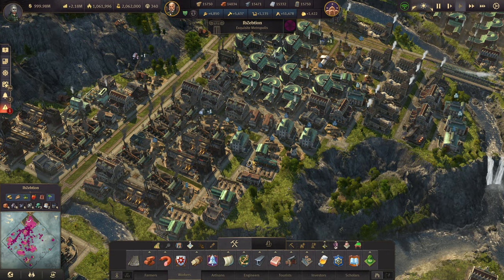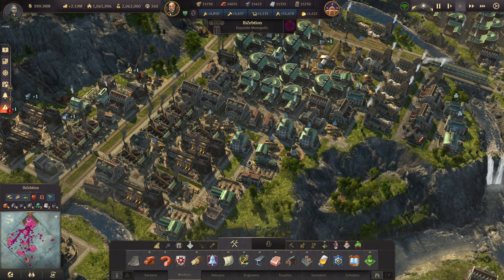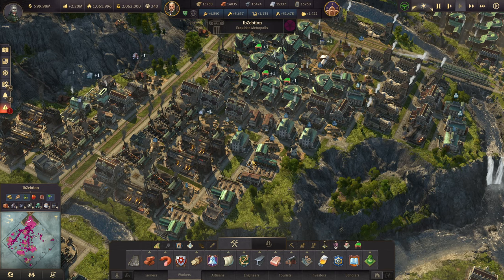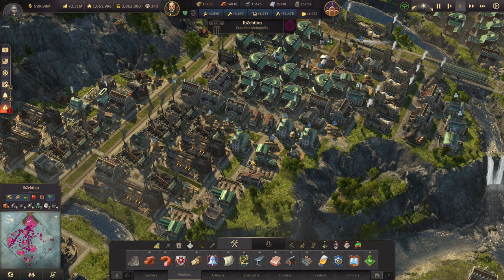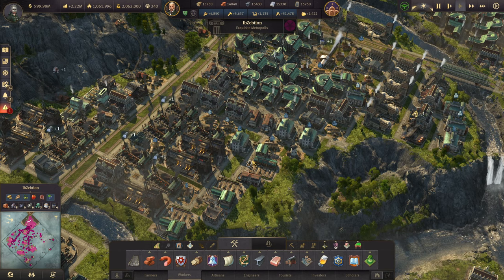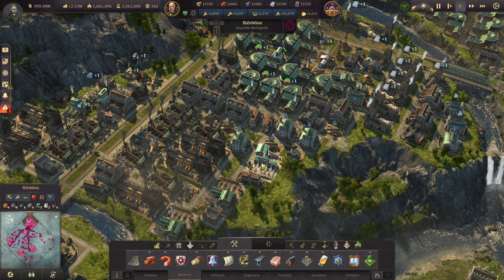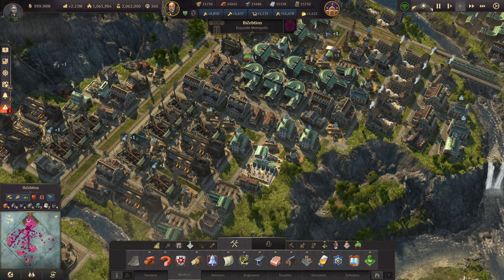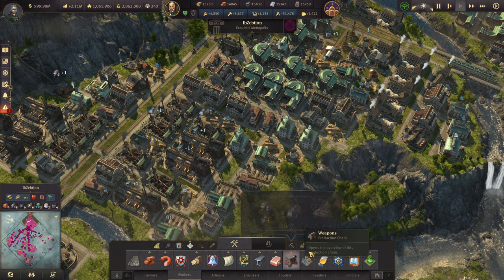The first question is: what exactly are the heavy industry buildings? The easiest way to understand which buildings are heavy industries is that they are the ones producing pollution and contributing to negative attractiveness. You can check my video on negative attractiveness for the full breakdown.